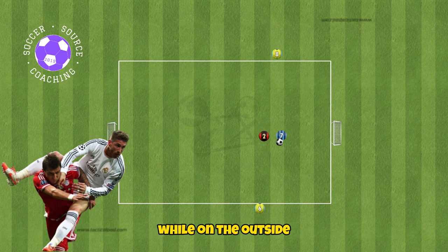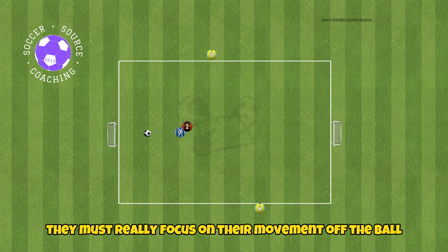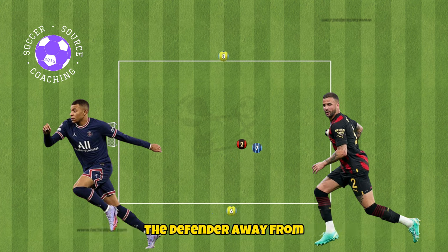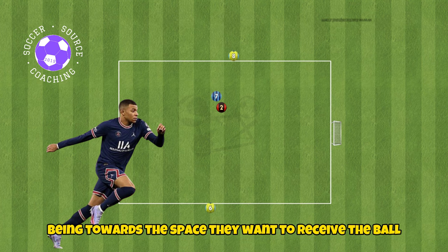The neutral players cannot be tackled while on the outside. If players decide to pass to the neutral player, they must really focus on their movement off the ball when looking to receive the pass back. Their first movements should always be used to drag the defender away from the space they want to receive the ball, with their final movement being towards the space they want to receive the ball.